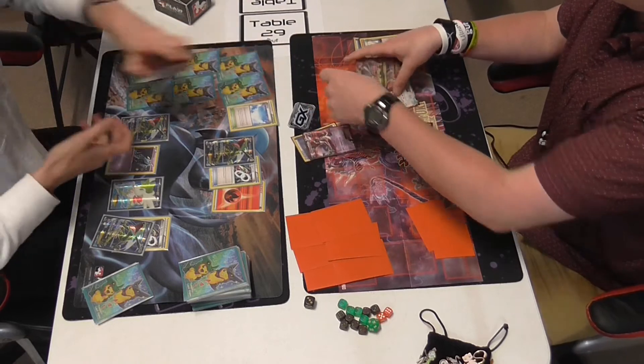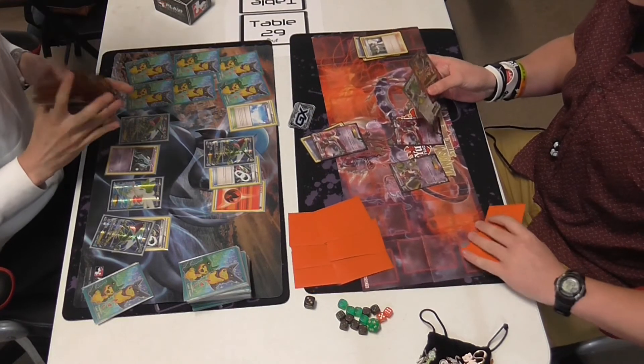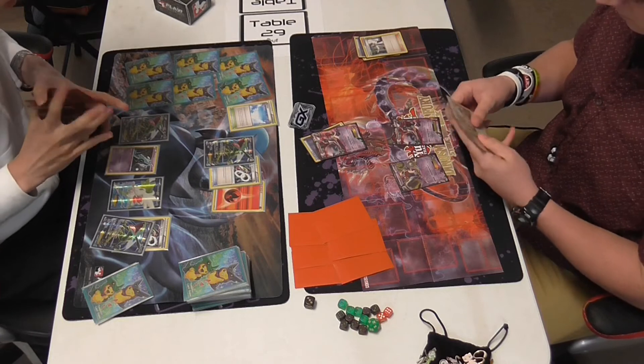One way to counter Mega Rayquaza is a combination of Parallel City, ability lock through Garbodor, and N.